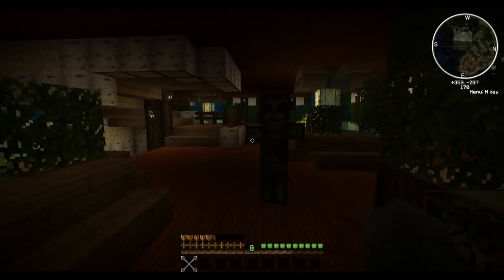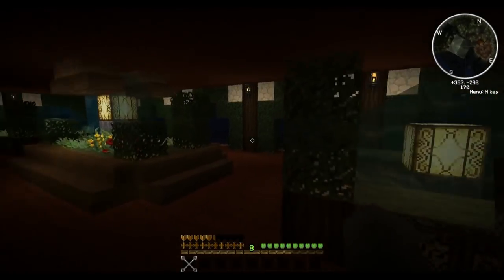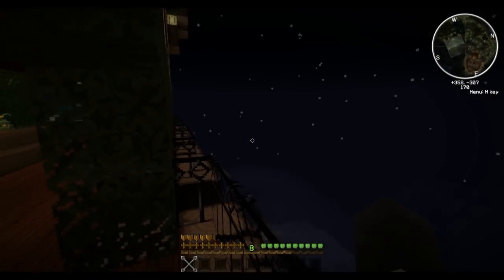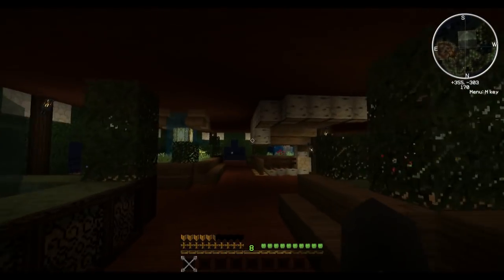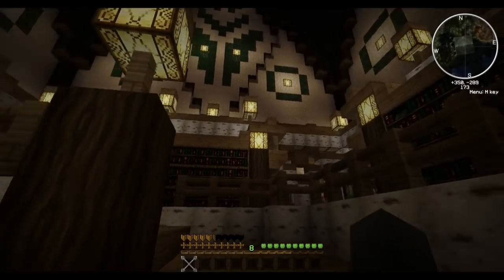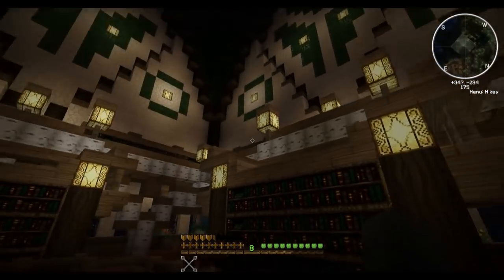We go up another level — here's where all the fountains are. So we've got plenty of seating, plenty of fountains, and plenty of zombies too. You can see the balconies bordered by leaves again, but these ones are a little bit larger. And we go up another level — we're pretty much at the top now.